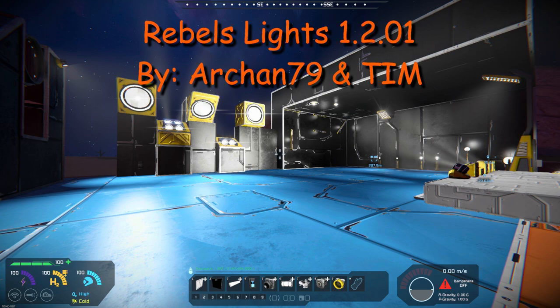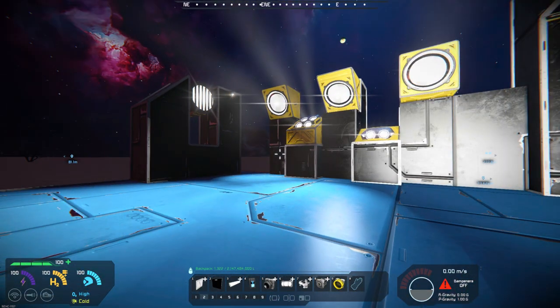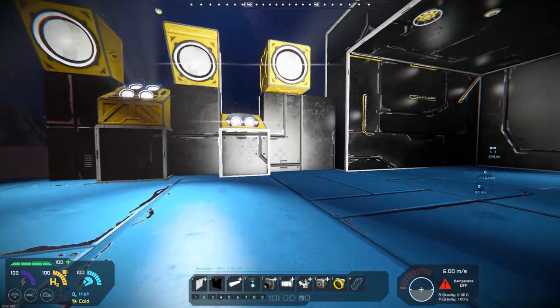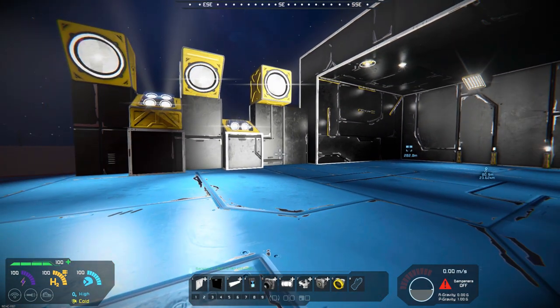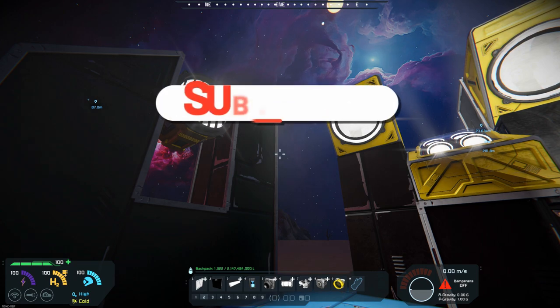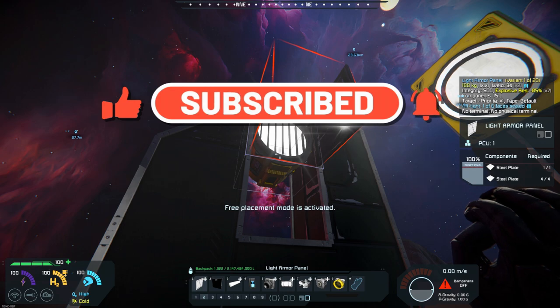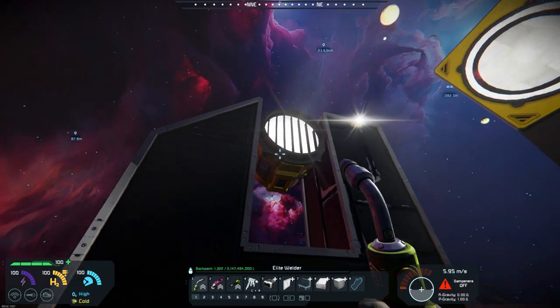They are by Archan 79 and Tim, and what it is is they have added high quality spotlights and lights so that it fits right into your space engineer base builds and vehicle builds. There are quite a number of lights here, and they've done a bit of work cleaning up all the lights including the vanilla lights like the spotlight.